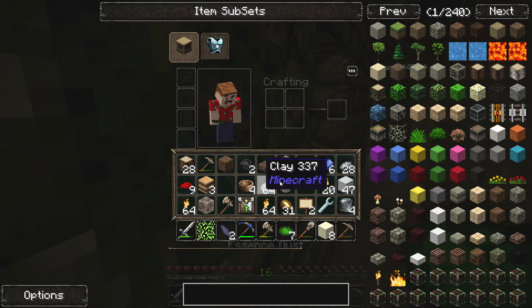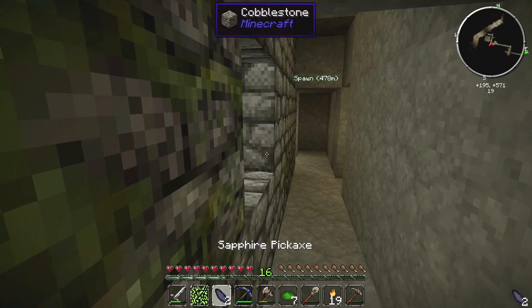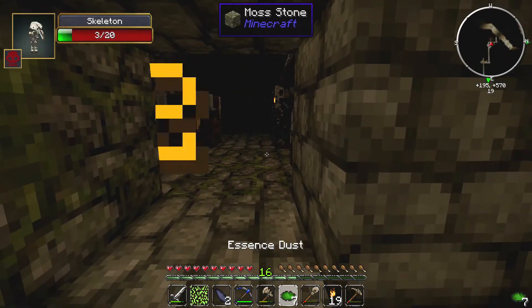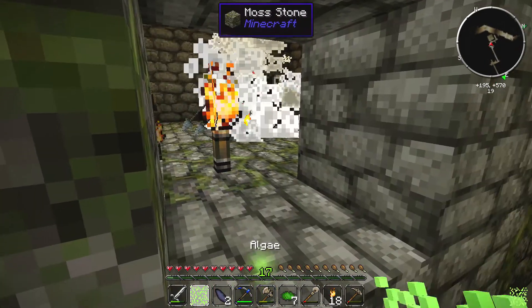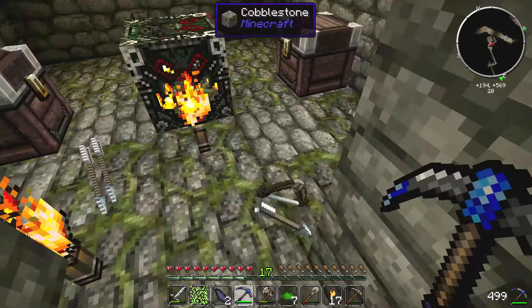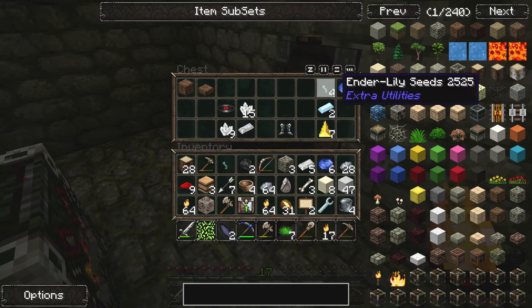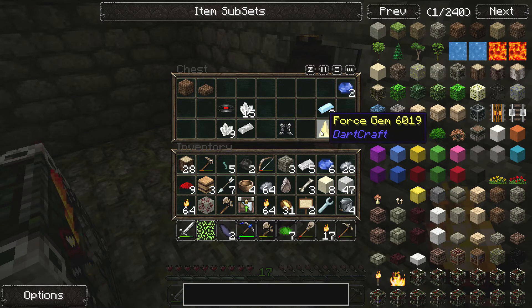One thing I've noticed with this TPPI pack is the skeletons are really tough — they are hard as hell. Let's kill all these guys. There's one in the back — die, die! I knocked out a torch. I think that's all of them. Let's throw one more torch in there and we'll be safe. This is my first dungeon of the game and it's a skeleton spawner, which is pretty cool. An ender seed — perfect! Five ender lily seeds, some quartz, electrical steel, shiny ingots, and some force gems from Dark Craft.